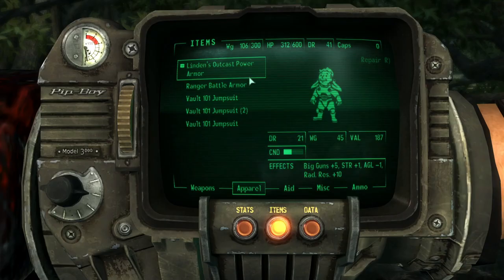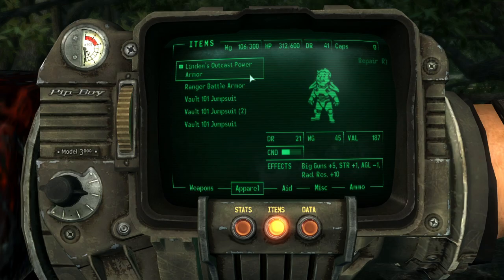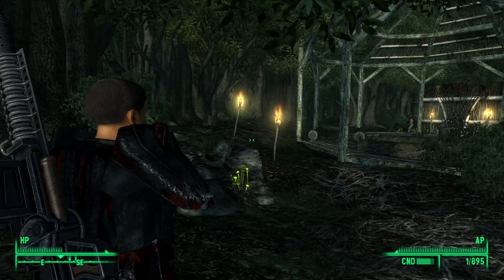He gives you Linden's Outcast Power Armor, a unique set of Outcast Power Armor. It grants plus 1 to Strength, plus 5 to Big Guns, plus 10 to Rad Resistance, and minus 1 to Agility.